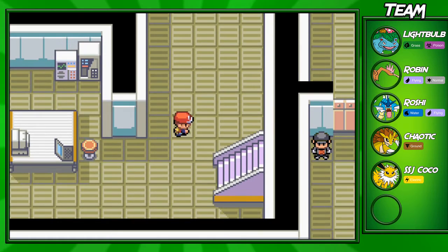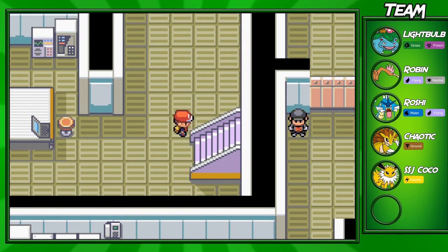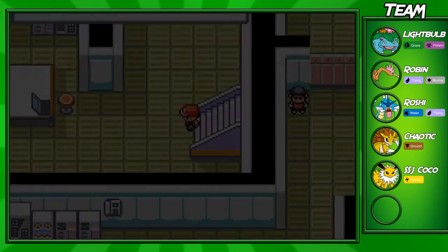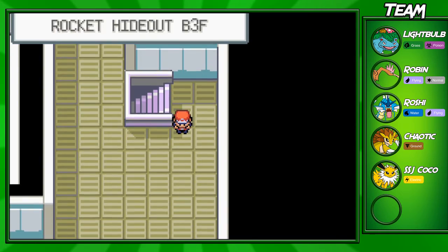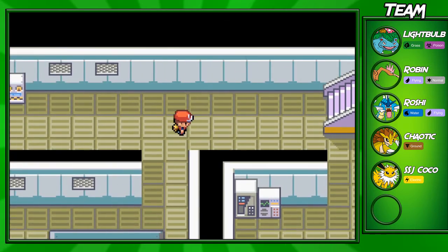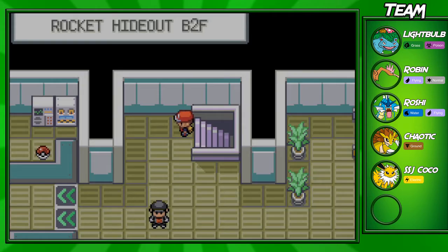Once you get that Lift Key, you can actually go back to the elevator in the other puzzle room, which we'll go back to right now, and then you'll be able to fight up to the boss. This Rocket Base isn't that long, honestly — the longer one comes up in Saffron City later on.